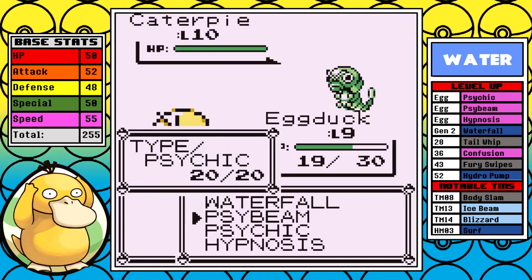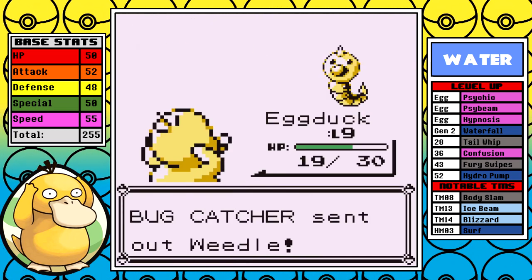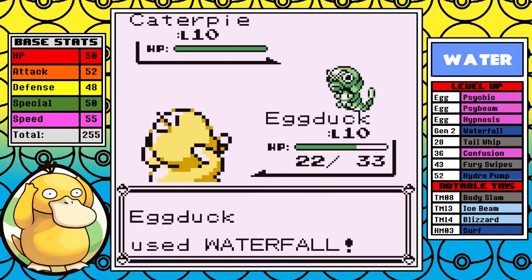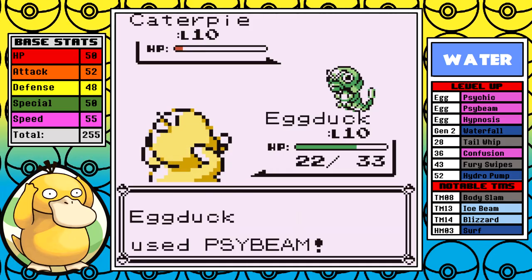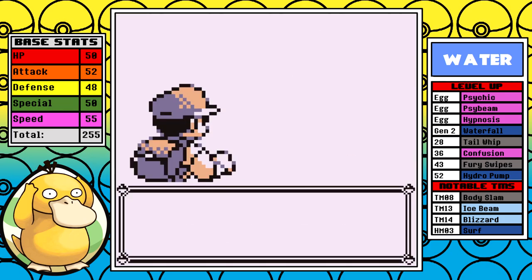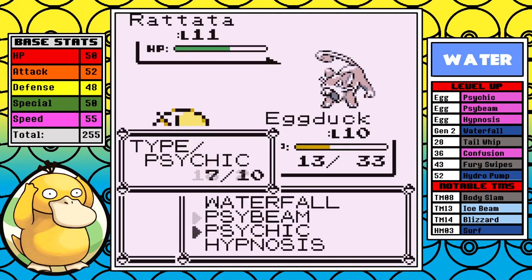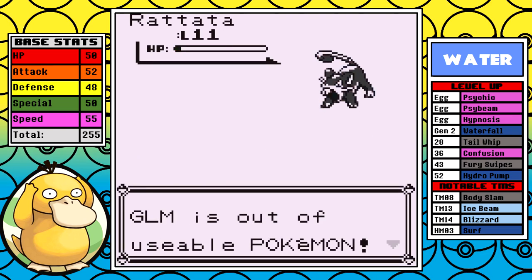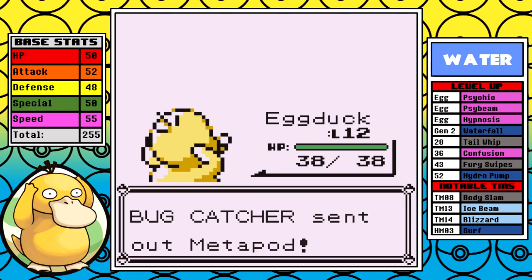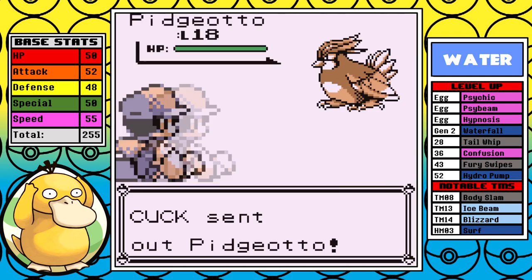Let's talk about some of the Psyduck problems. You can give strong moves to a Pokemon but if it has weak stats, it's still not gonna sweep through the game. Having basically only 50s in all stats means that even weak opponents take multiple moves to take out, and even the second youngster can take us out if we aren't careful. It's a bit of a slog, but thankfully with a great move pool you can make your way to Cerulean without any real problems. This leads us to the first rival fight.